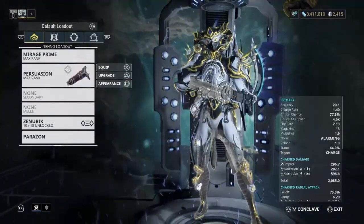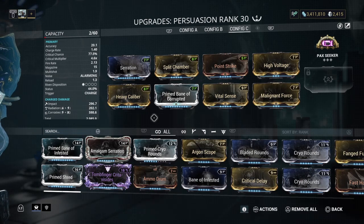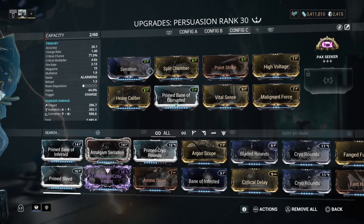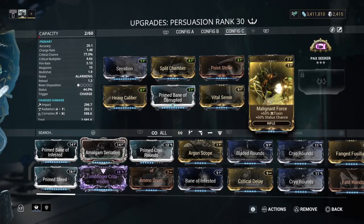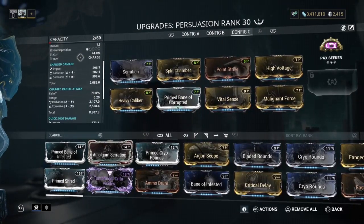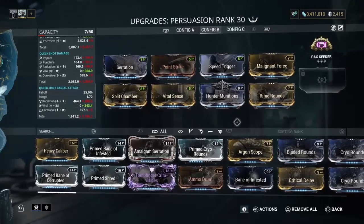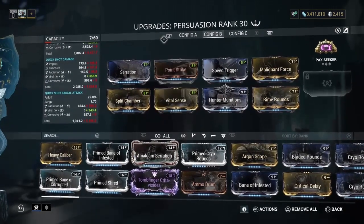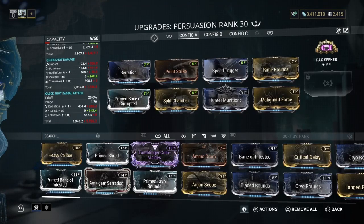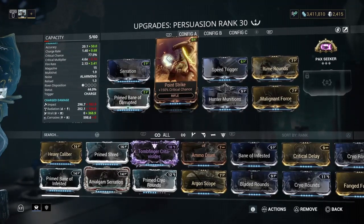So that's the corrosive build - it's very niche but very powerful with the right setup. To summarize: the corrosive build uses Serration, Heavy Caliber, Split Chamber, Bane of Corrupted, Point Strike, Vital Sense, High Voltage, and Malignant Force. The universal build uses Serration, Split Chamber, Point Strike, Vital Sense, Hunting Munitions, Speed Trigger, Malignant Force, and Rime Rounds. My preferred build is the same as the universal but swap Vital Sense for Bane of Corrupted.